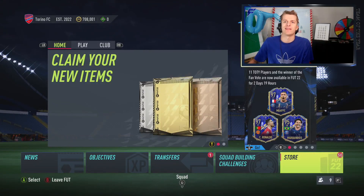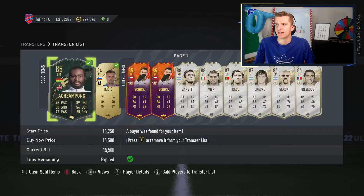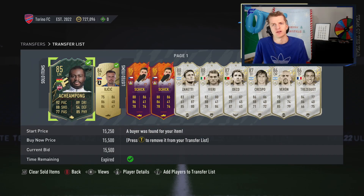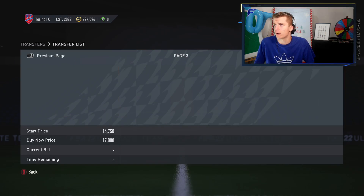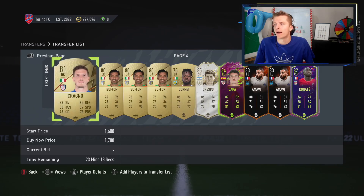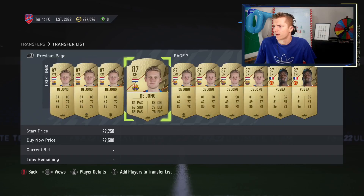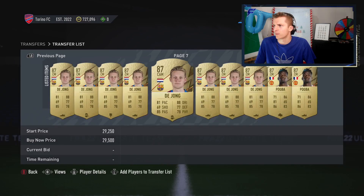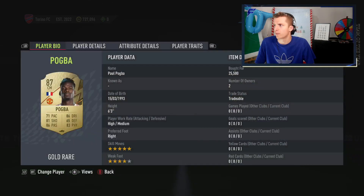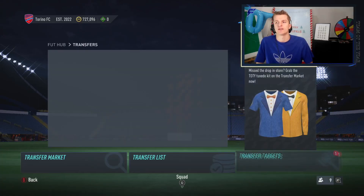We're going to call it the end of today's episode, ending off with loads of investments just selling off right now. Got some Fabinhos at 15k selling at 15.5k, and all those Rashfords that were bought have been sold for a few K profit each. Dions bought at 23-24k being sold for 29k, and Pogbas bought at 25.5k all being sold for 29k. Just loads of fodder to go and sell on.